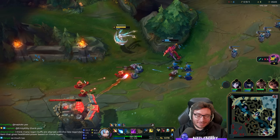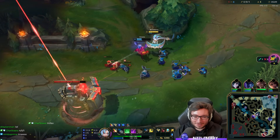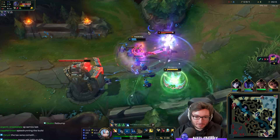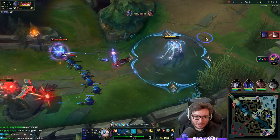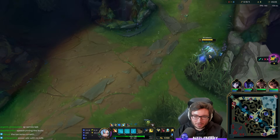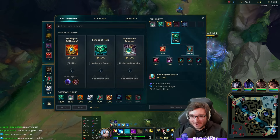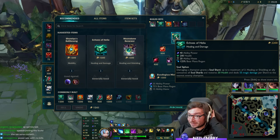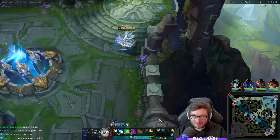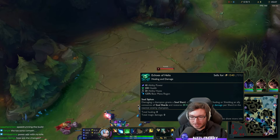Four kills on Sona, man — what is this? We can buy Echo Zahili at five minutes! This is going to be fun. 125% base mana regeneration there.